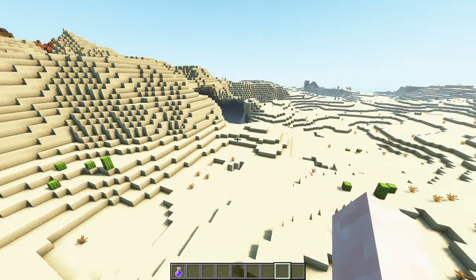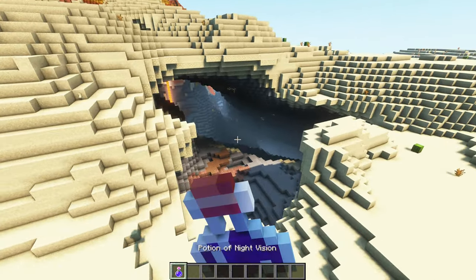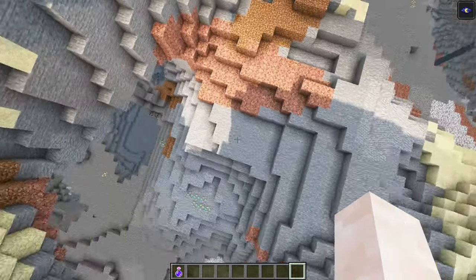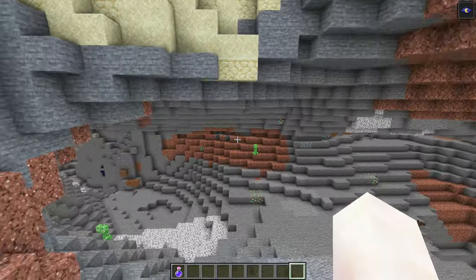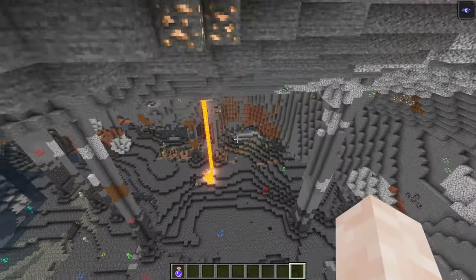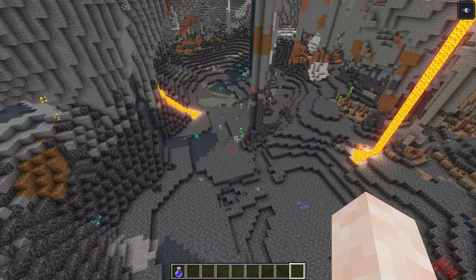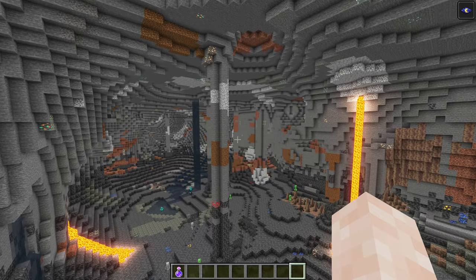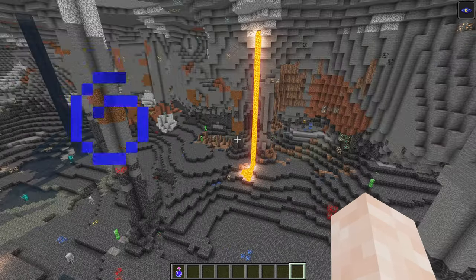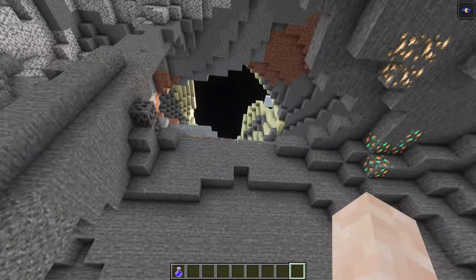But if you want to go underground, you can also do that. Let's get some night vision going here, and you can go in here. You have a massive cave. If you go down here, you have a massive cave that goes down to about Y level minus 9 or minus 10. So it doesn't go all the way down, but it's pretty big. You'll see a lot of ore exposed. You have dripstones — everything you need. That's pretty cool.